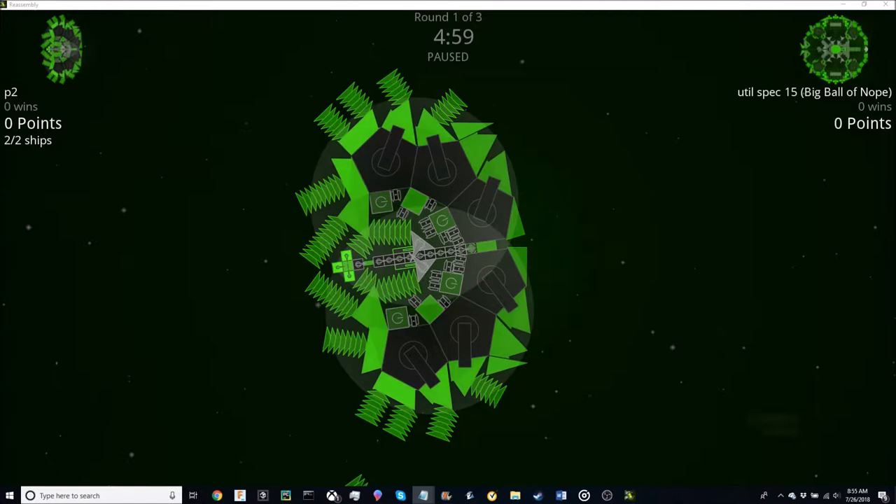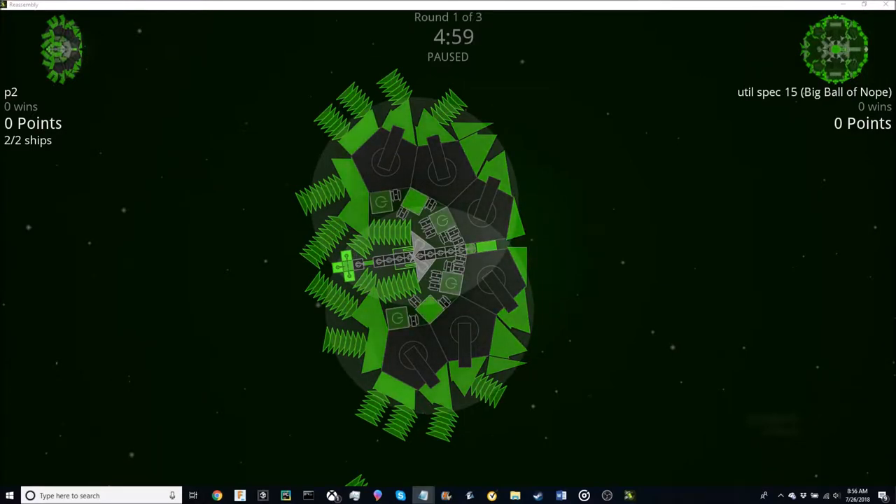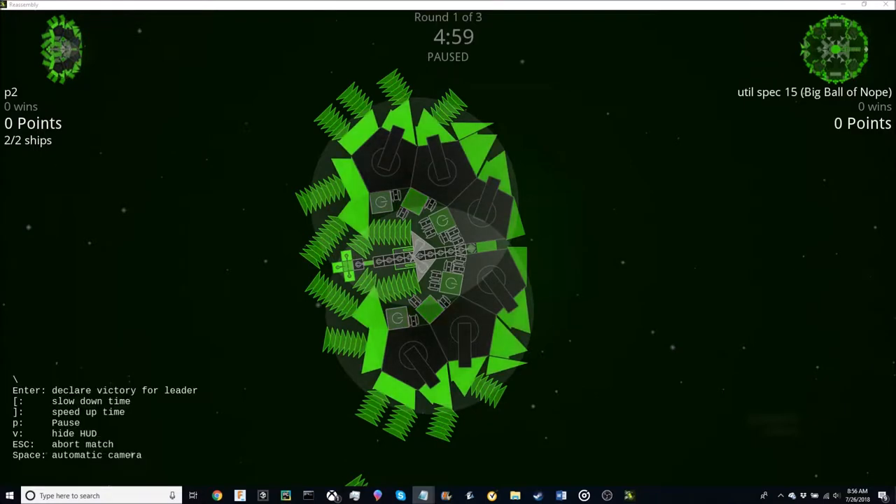Hello and welcome to Reassembly. Today's tutorial will be part one of a two-part series explaining the three easiest ways to unlock all your parts in one ship. Essentially, as you can see right here, I've built a ship, and this really shouldn't be able to happen unless you follow one of these three different ways to get all your parts into your build. Today I'll be showing you the first way.